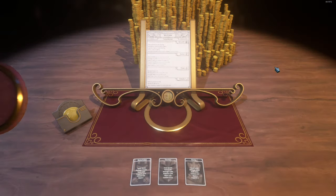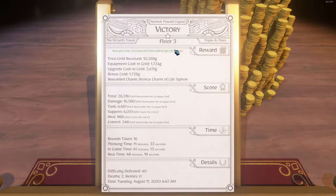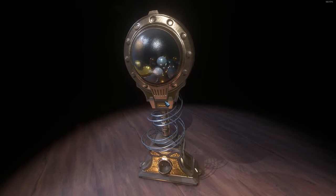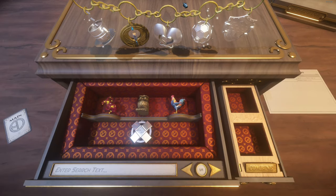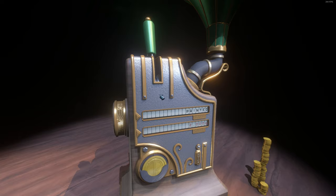Each completed level nets you a Scrooge McDuck-sized pile of gold for you to bathe in. You even get codes that apparently let other people get some of those delicious coins too. There's also special tokens that let you relive your childhood by unlocking useful charms from vending machines that give you buffs if you hang them on your fancy lady necklace. Plus you can use that mountain of gold to buy more tokens.